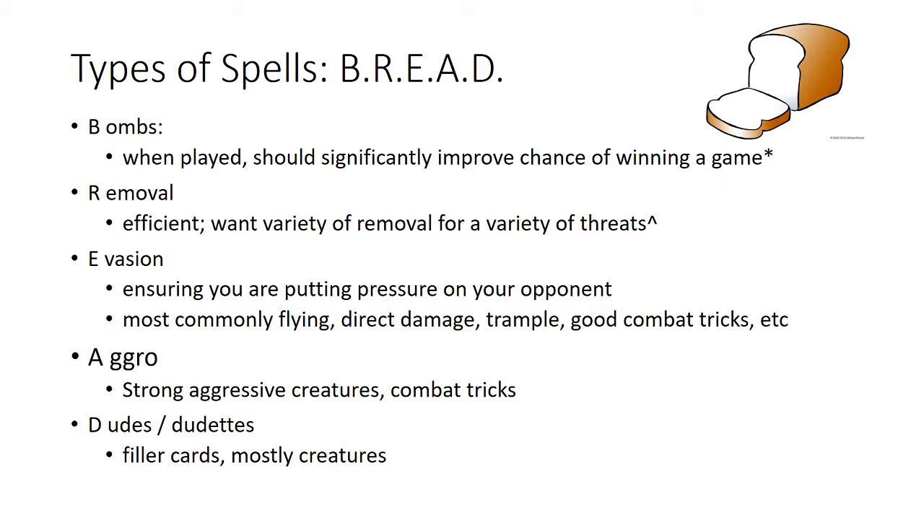BREAD is an acronym often used in limited Magic — specifically for sealed deck building, but it applies heavily to drafting as well. It's a way of prioritizing the types of spells you want to be drafting. These categories go in order from bombs being the most important to dudes and dudettes being the least crucial for draft picks.